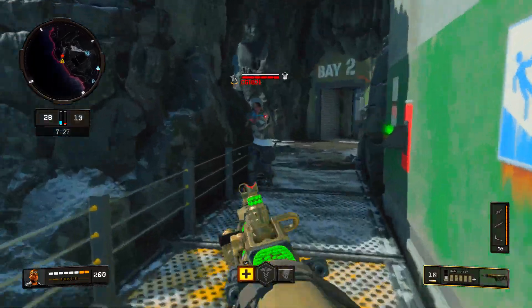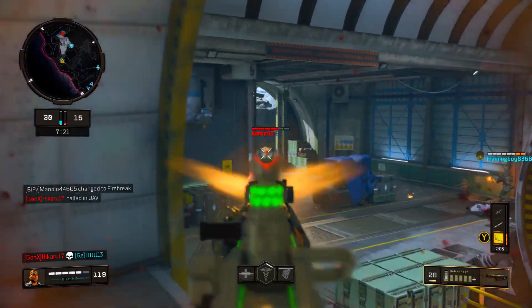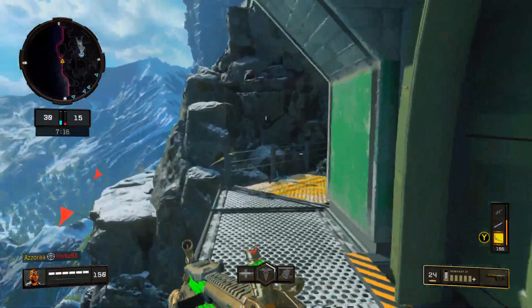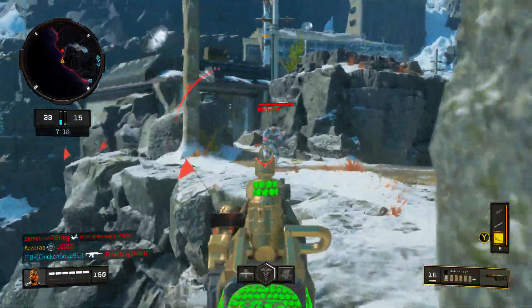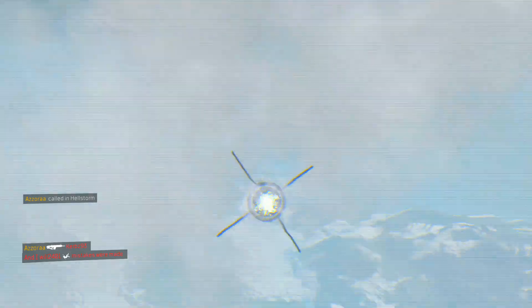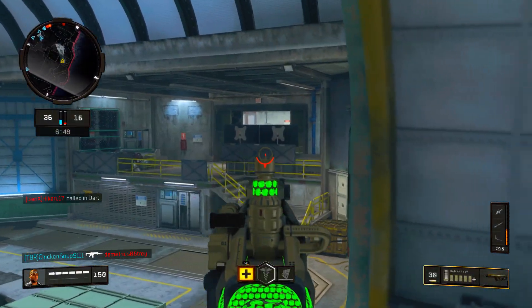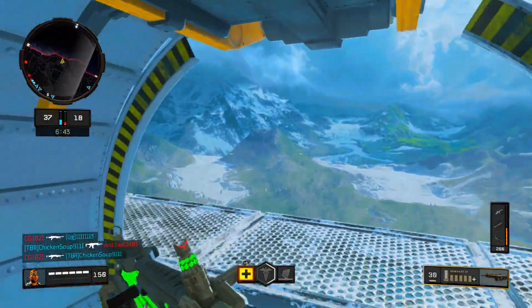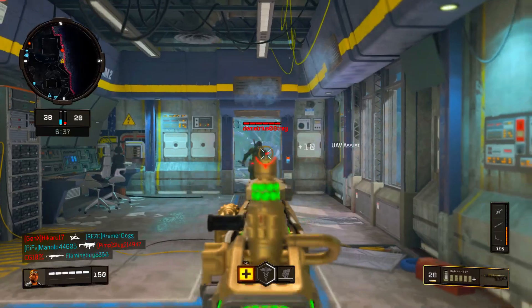I go to push an enemy and I almost get taken out — good thing I had attack boost or I would have been dead. I accidentally pop my hellstorm which isn't really going to help me much. I'm getting one kill at a time. I want to try to get the rainbow diamond in the first game, which will probably happen.